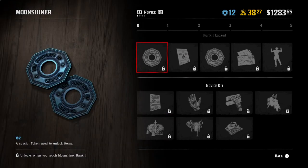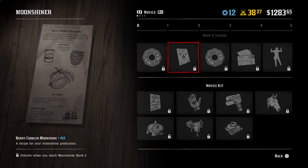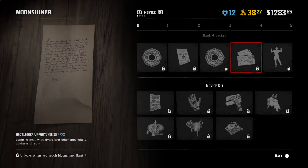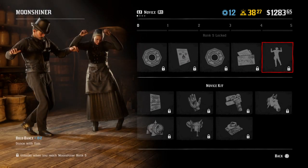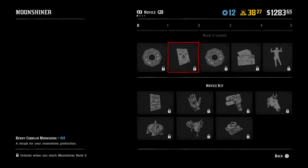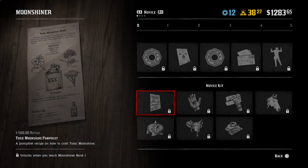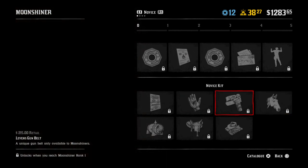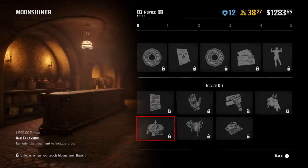These tokens are used to buy the rewards. So let's go through the novice kit. When you rank up through the novice kit, you get tokens, you're going to get berry cobbler Moonshine, more tokens, bootlegger opportunities, and then bull dance. From this kit you earn all your tokens.